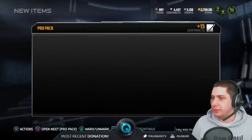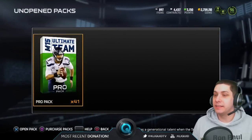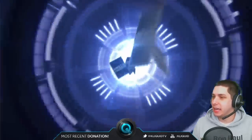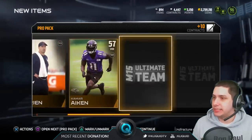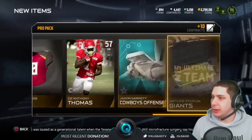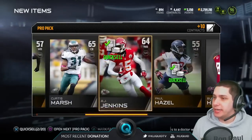Let's see what we've got here for packs — we've got one more to open guys, so wish me some luck here. Final pack of this opening, let's go. And we get Luke Wilson — Football Outsiders Luke Wilson.